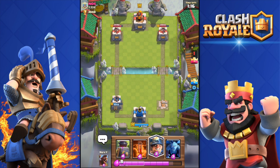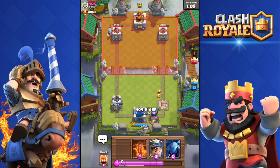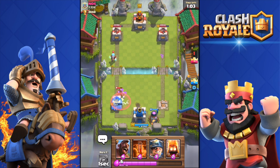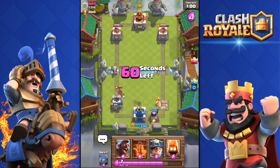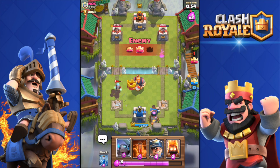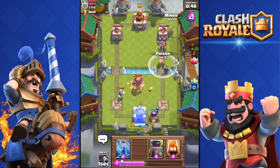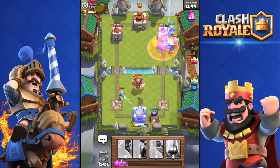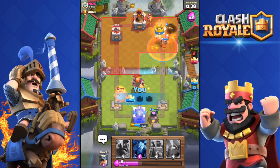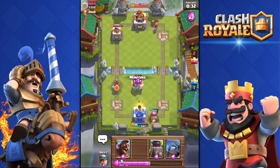If you have any Miner deck suggestions, let me know in the comments below because I have no idea how to use this card, even though it's a top-tier card — I just got it as you saw. He's getting my tower, so now I need to take two towers. Let's try — Zap spell down, a bit late, but I'm going to get that tower. Tower down! Come at me!